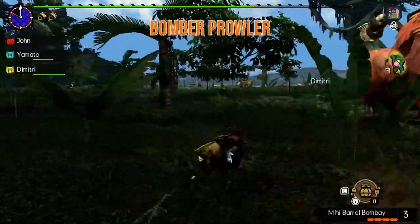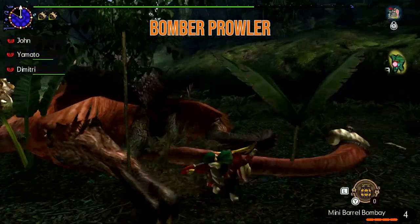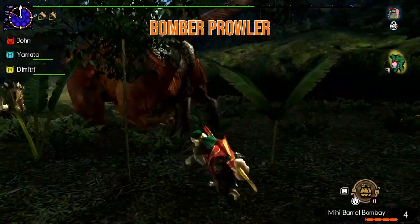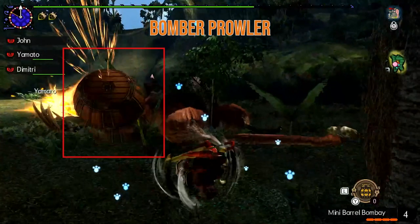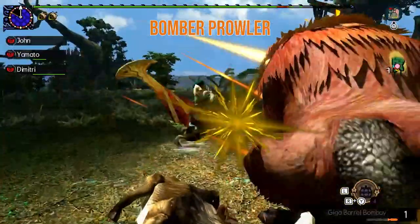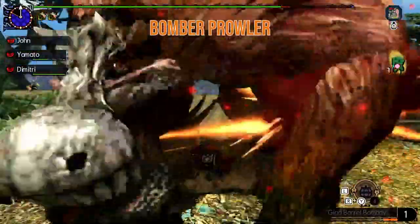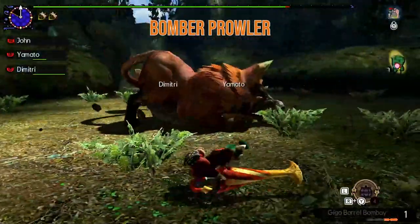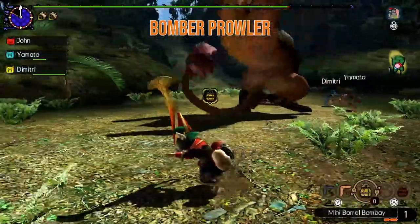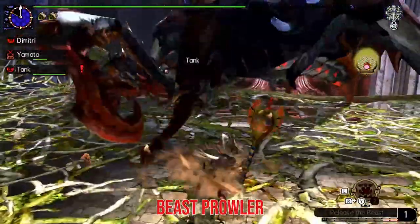The bomber prowler even gets a pretty solid adept dodge that will see you roll away quickly if you need to escape, or you can use a melee attack and go right back at the monster. A neat little addition to that adept dodge is that you drop a little bomb as it procs. As you'd imagine, blowing things up helps boost your gauge. Damage-wise, you're looking at another solid balanced option. I prefer going ranged myself, due to the fact that they're a little on the lower end when it comes to defense.